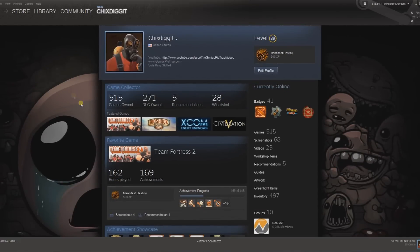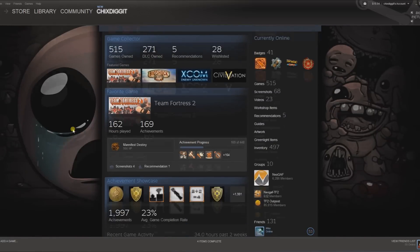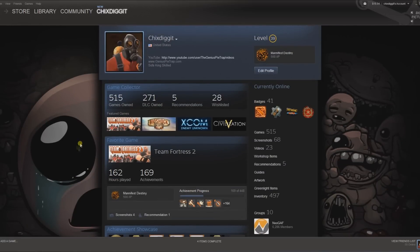Just quick before I get into how to do it — the short answer is I notice a lot of you are under level 10. If you're under level 10, you simply do not have this option available. Every 10 levels, you're able to add a new one of these. I'll show you what that looks like in a second.